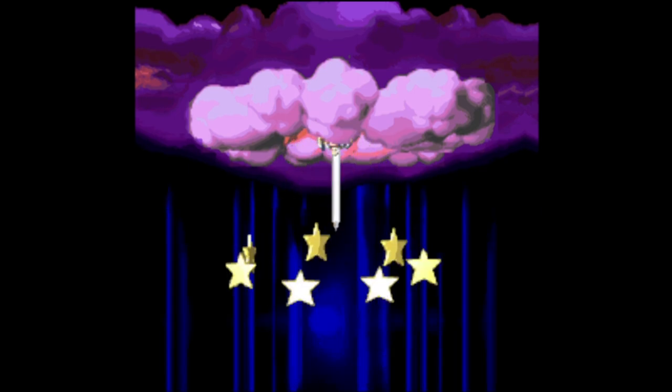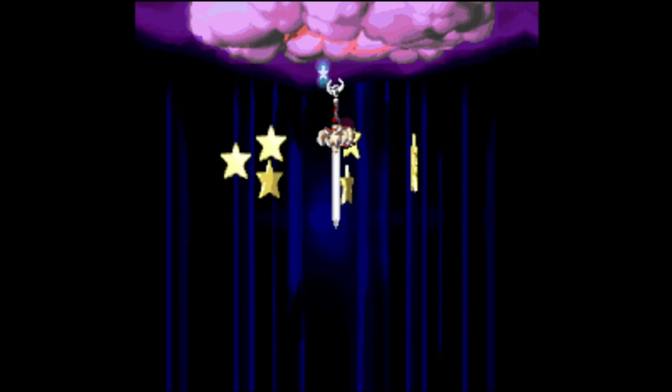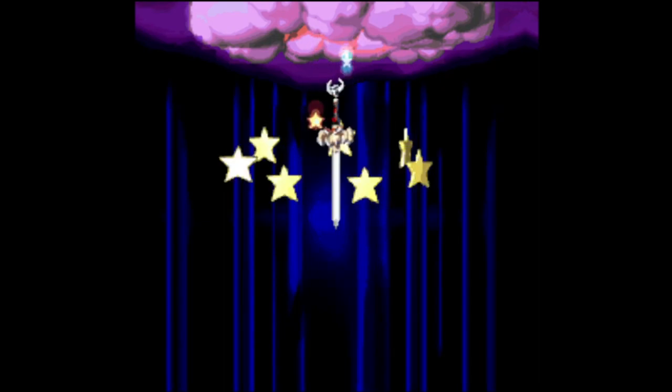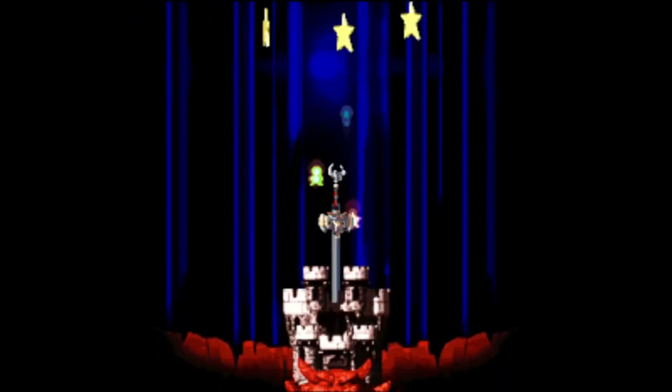Hello everyone, I'm CatechusGaming, and today we will be starting a guided walkthrough for Super Mario RPG: Legend of the Seven Stars. There's not a lot to say about this one — it was made by Square and released in 96 with pretty good success. It also laid the groundwork for other RPG-style Mario games like Paper Mario and Mario and Luigi.